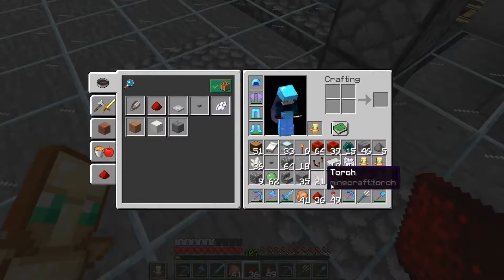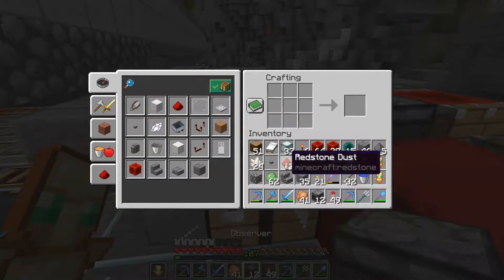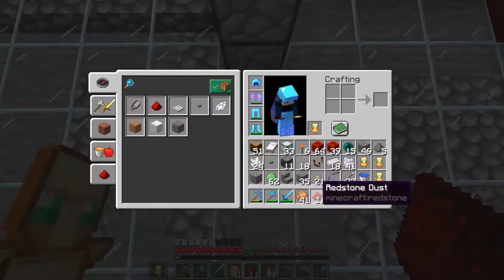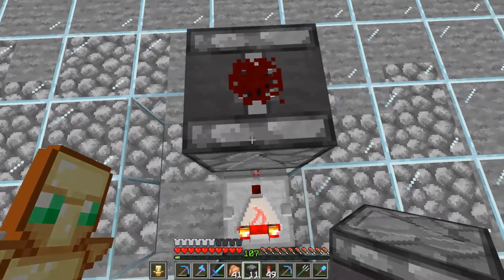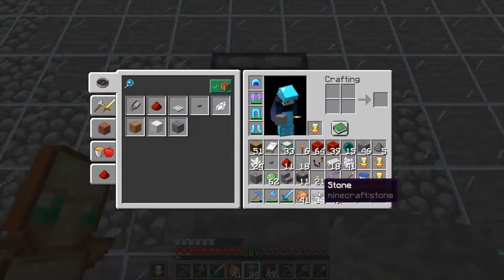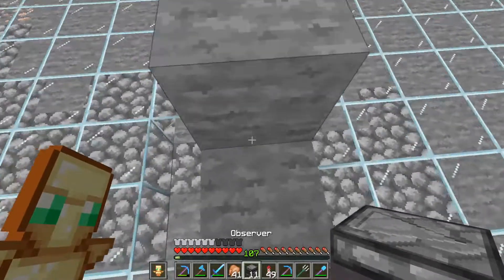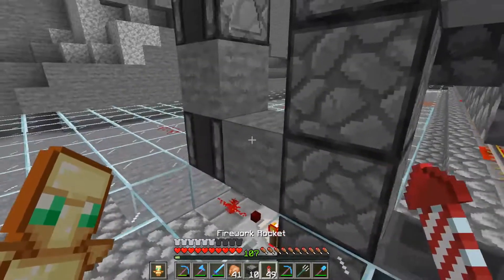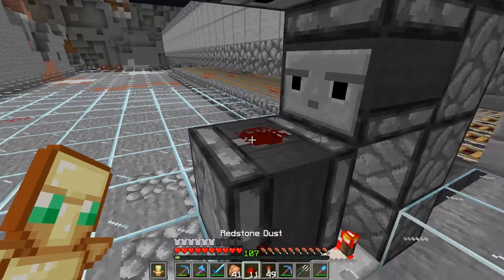So that should go there. And then we actually need those observers, so let's just grab a few. Then we go up one, redstone, and then point it this way. This one's going to be difficult. We can use temporary blocks in the meantime because I just realized I need to look that way. I'm pretty sure that's how it should be, and that's how it should be.